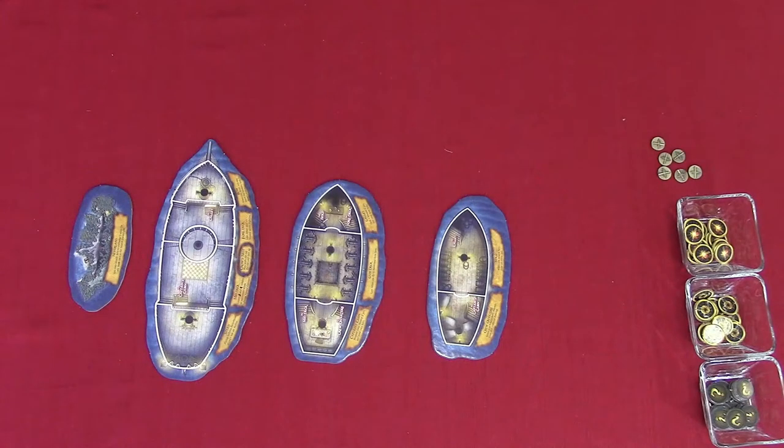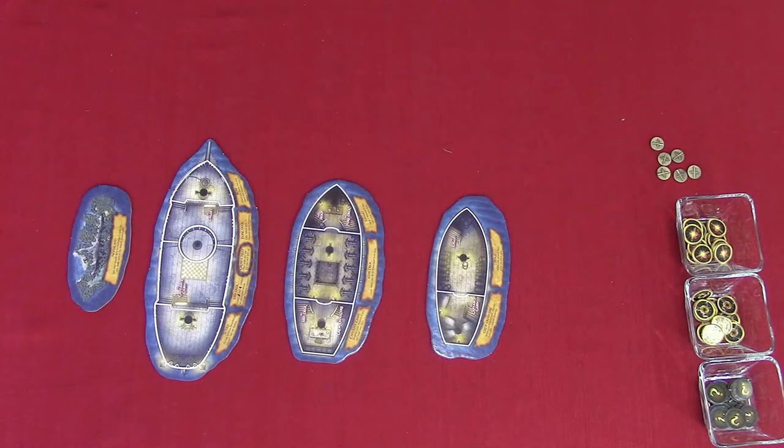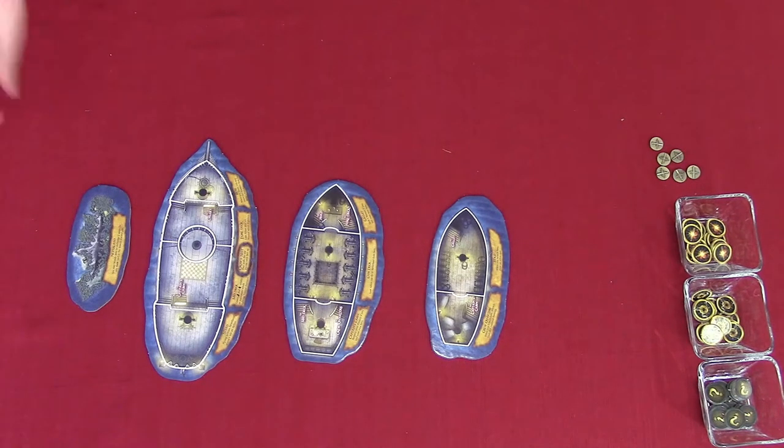Choose to play as the Lost Allies or the Pirates. Place four boards in the middle of the table as arranged here. If playing as the Lost Allies, the smallest board uses the Neverland side and the other three boards use the Jolly Roger side. Use the opposite side when playing as the Pirates.